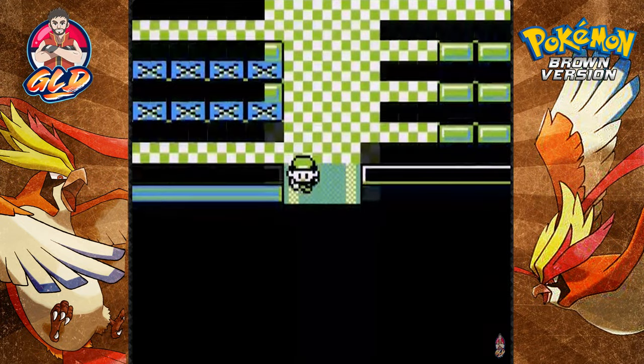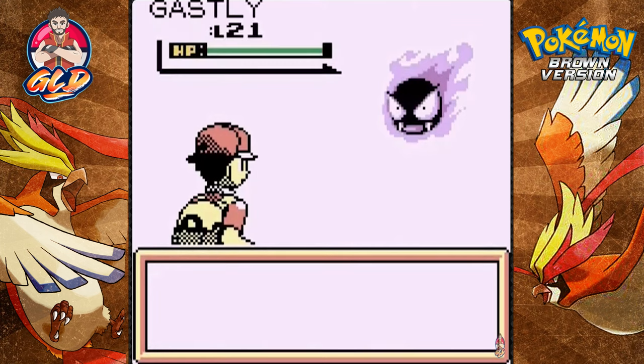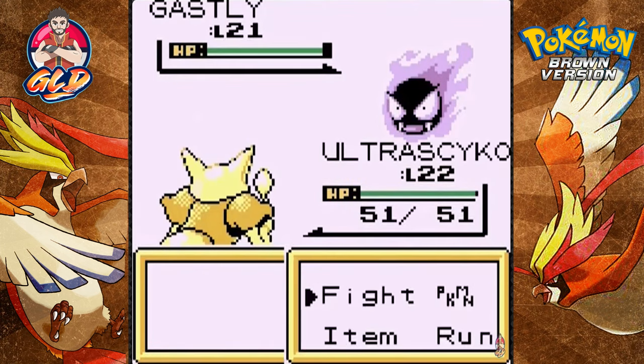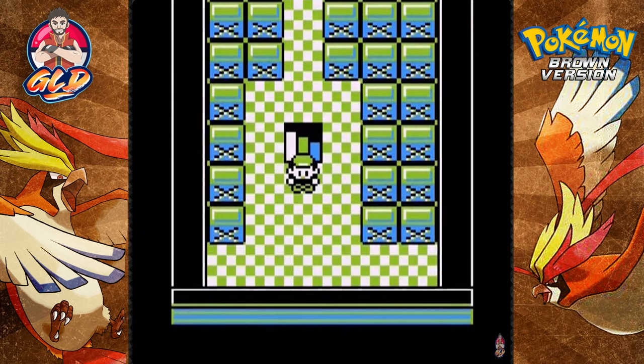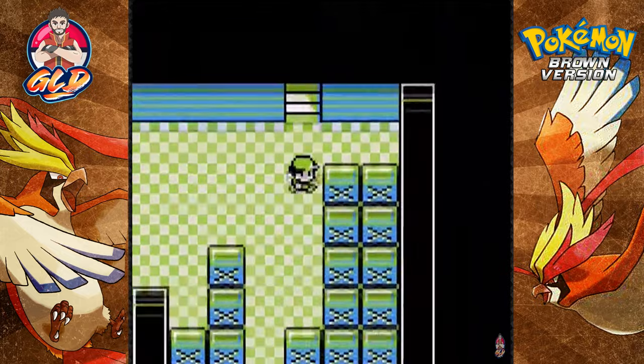The repel has worn off and we're getting attacked by a Gastly. There are Pokemon in here that I could capture — Gastly could be one of them. I've always wanted to use Gastly, but I'm not sure how it will fit on my team since I already have a Poison-type Pokemon.